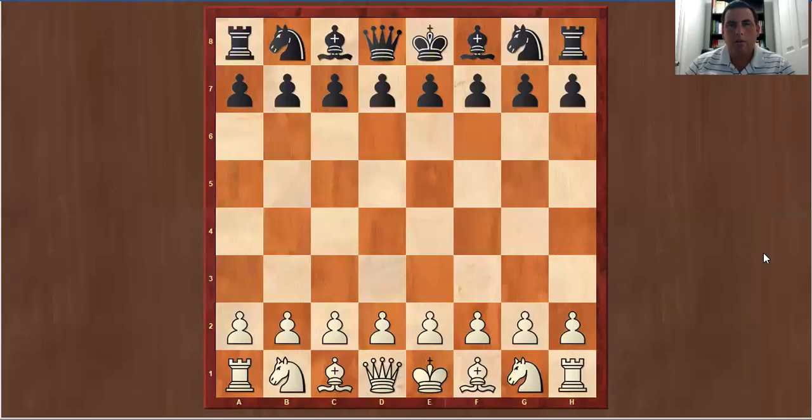Hello, I'm chess expert Gil Luna. This lesson is on the Opera Game. This was played by Paul Morphy versus the Duke of Brunswick in 1858 in an opera house. This is a very instructable game that will teach you first that development is very important and second that material isn't everything.